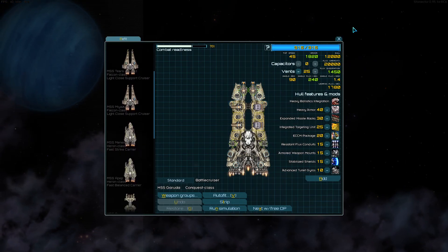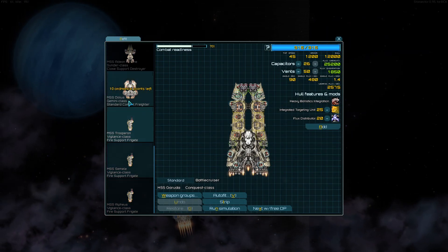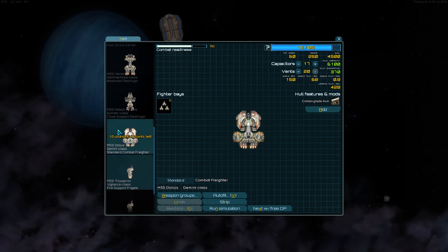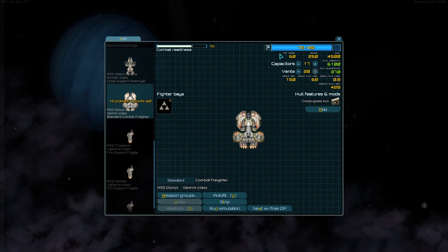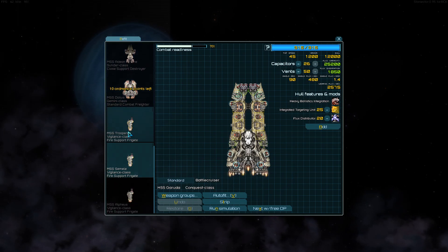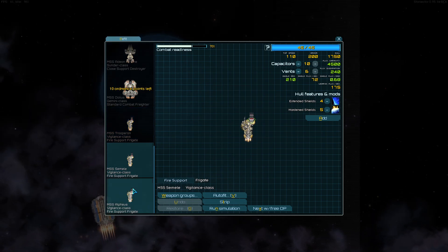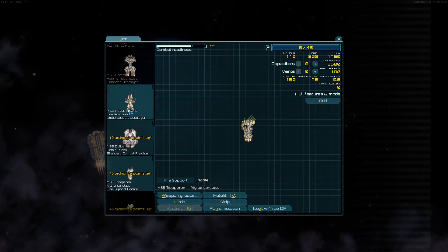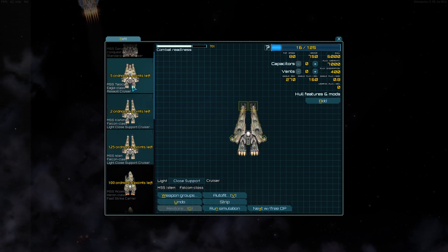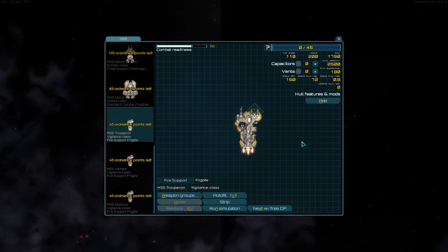We're going to talk about the builds first, because resetting to defaults makes things more difficult. This ship is also getting 10 more bonus points in the next patch, so the default build isn't fully utilizing those. I don't want to take away the fun of building ships — that's where a lot of the fun in this game comes from — but if you're not sure what to do, you can copy these builds. If you just want to practice the fleet command component, copying this gives you a good place to work from.